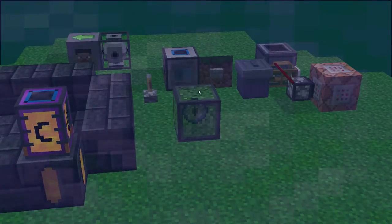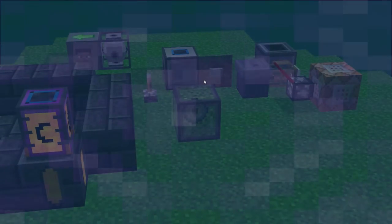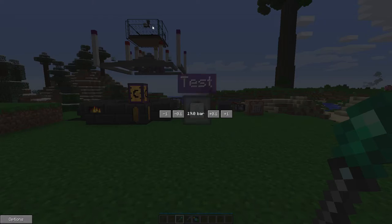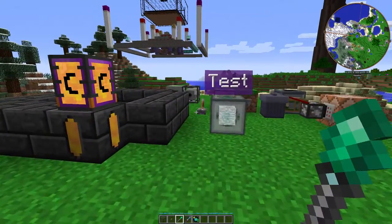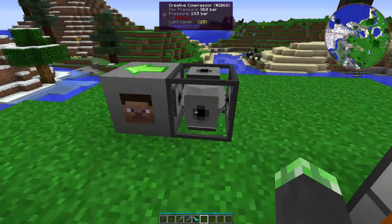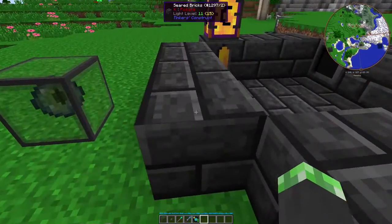I'll do a tutorial on the Staff of Traveling a different time. But as you can see, you can open machine inventories. You can interact with levers and buttons. You can also change settings — for example, I can change the pressure that the aerial interface has, and this can take up to 20 bars. Yeah, I'll just do 19.8. That's plenty.